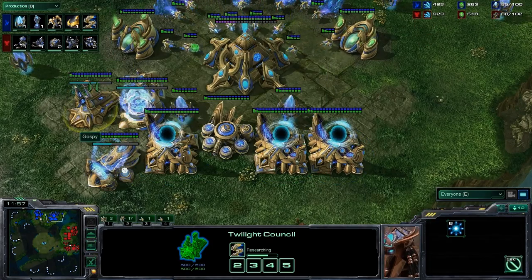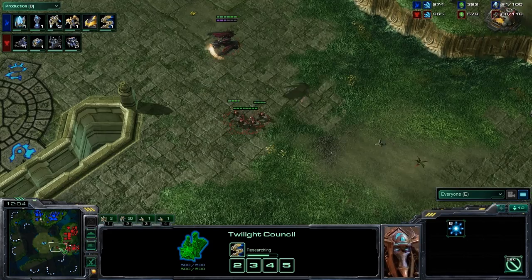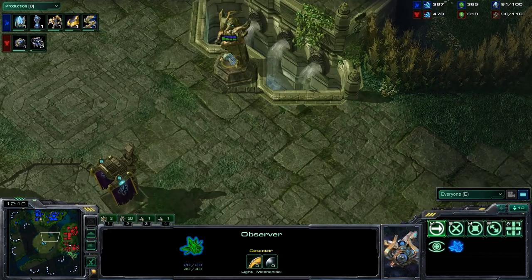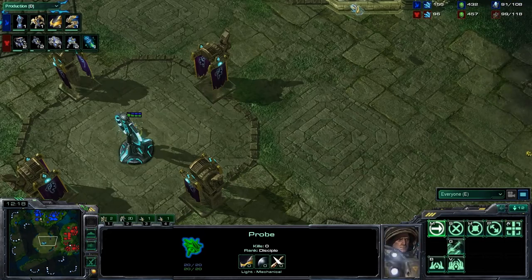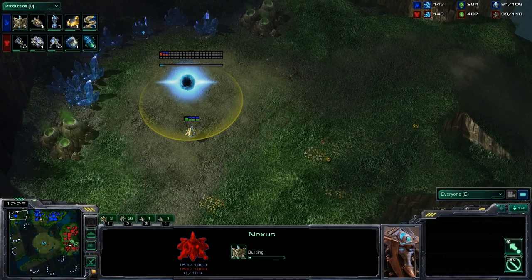Or he's going to scan here in the main and he's going to see the twilight council, but it's standard — it's blink, it's probably charge, especially with the tanks. He's trying to scare the observer away, but Ghassi is paying attention, really good control. He pulls that observer back in and doesn't lose it. You can see these marines patrolling around, possibly looking to clear out the tower. Ghassi is taking a third, again being a greedy macro player.